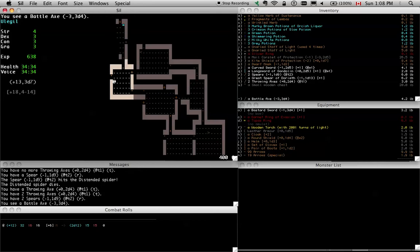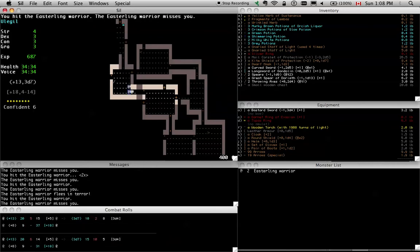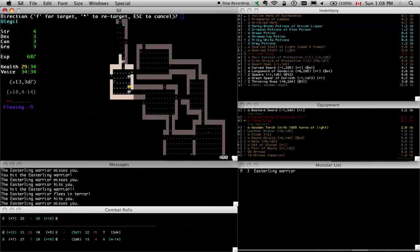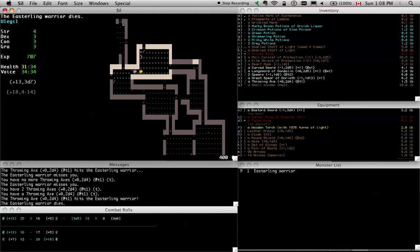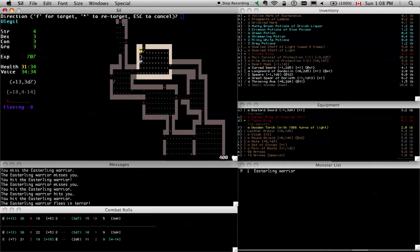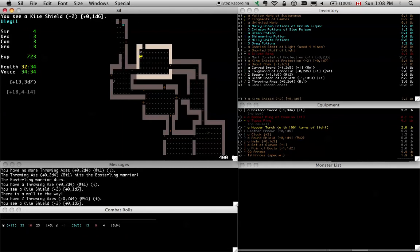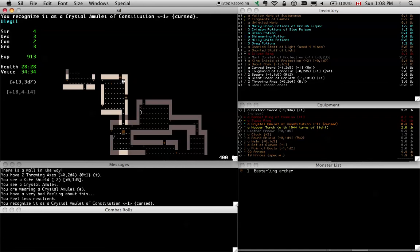Ooh, an amulet. I'm going to try to kill him before he gets to the stairs. I didn't even know that could happen — actually I think this happened to me a few games ago. So generally I consider amulets safe to just put on, but clearly that's not true. And this character is a really bad character to take an evasion penalty with.